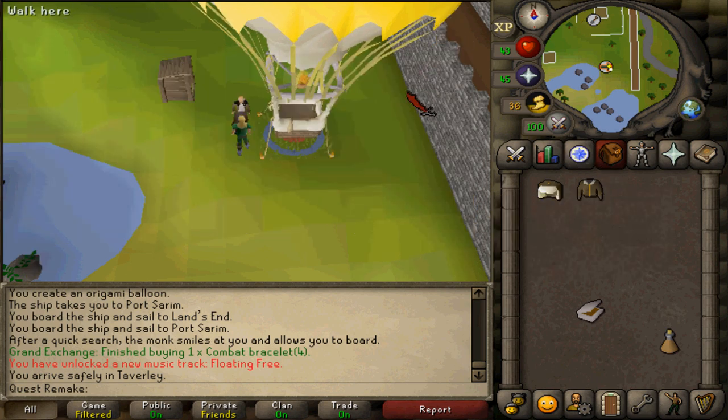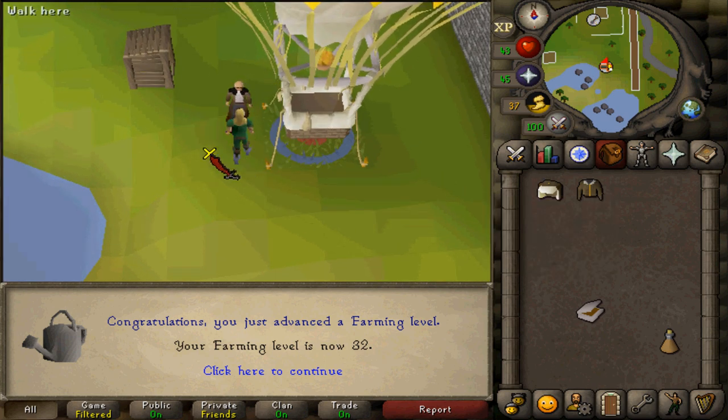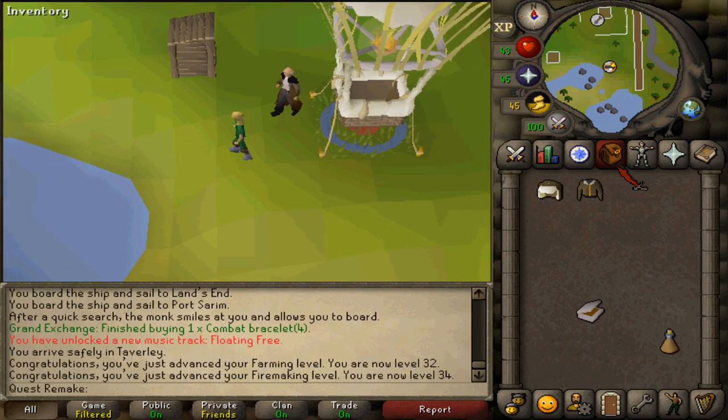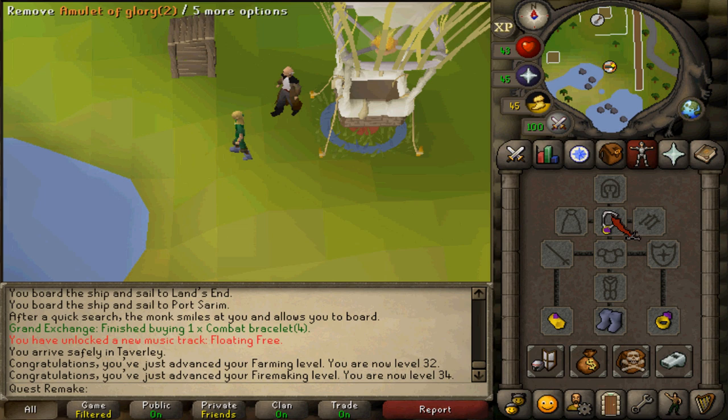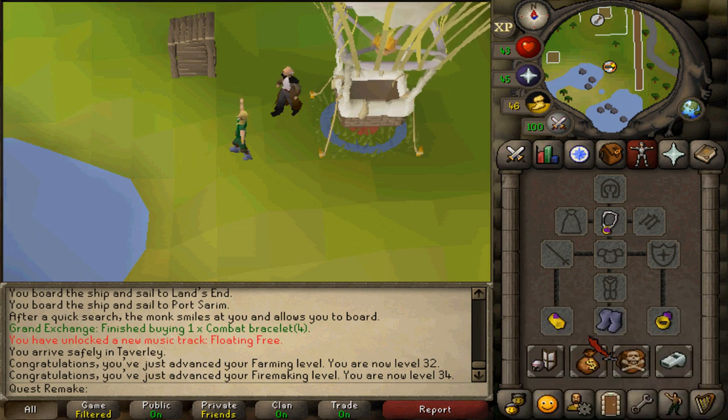If you have gnome goggles, you can take your bomber cap and gnome goggles to August to combine them. This was my guide on how to complete The Enlightened Journey quest — hopefully it has helped. Subscribe, rate, and comment. Thanks, bye!